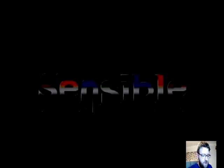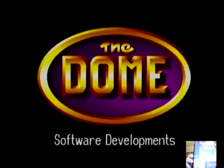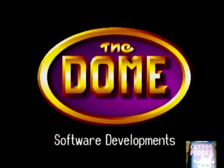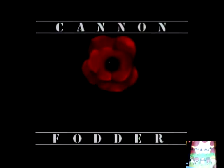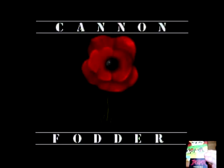So, part of the great Sensible Software. Here's the box. See the artwork? The artwork is not reminiscent of the Amiga version. The Amiga version had the poppy. This one has a little bit of 3D graphics with the helicopter there in the corner.